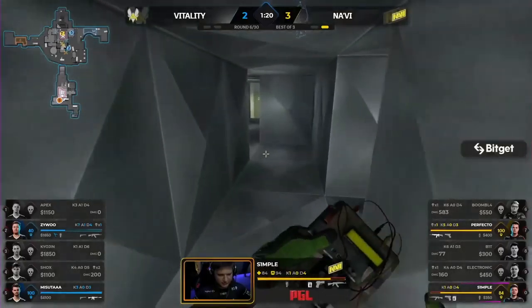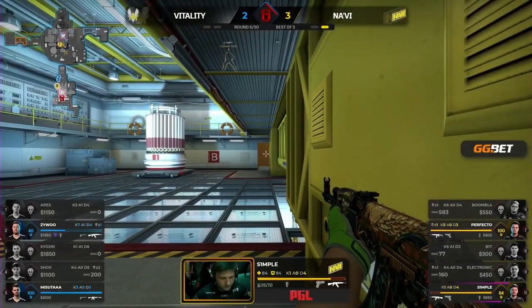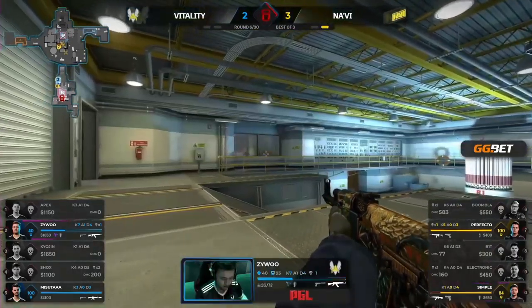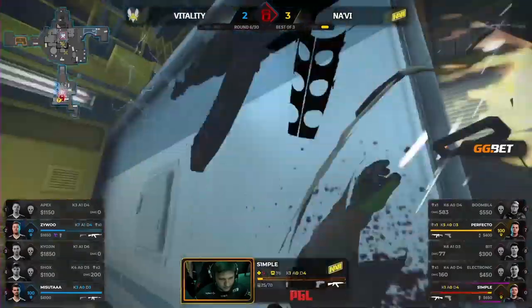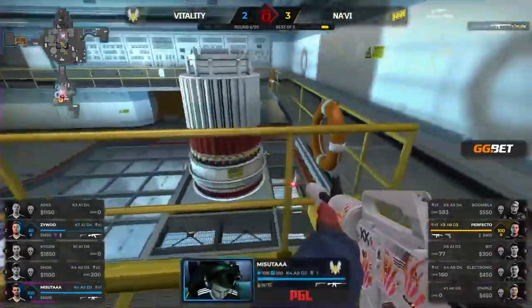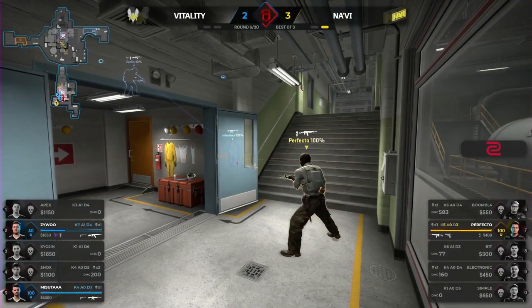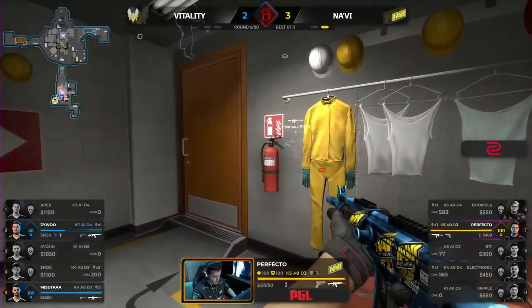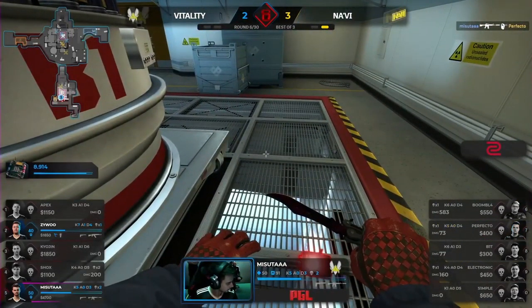They're going down. Simple with the bomb — noisy about that, they will have heard. Steps are heard. Simple readies himself. Will he be cleared? It's up to Masuta — will he have a glance? He has. Simple's back is turned. Vitality for the retake into 2v1. Perfecto — hard work is done for him. The door is closed. He's going to have to win the 1v1. And Masuta again denies.